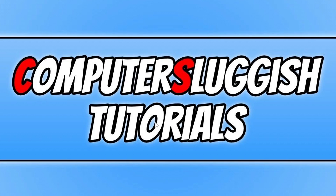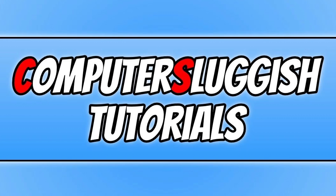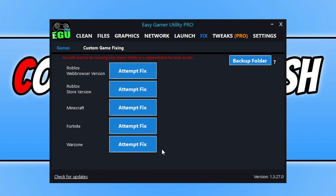Now the next thing that I'm going to suggest is to download a program that I created myself — I put a lot of time and effort into creating this. It's a program called Easy Game Utility. It's got many different tools on it but the tool that we're looking for is on the fix tab. You are then going to see Warzone. Just simply click on 'Attempt Fix'. This is going to run through a few different methods in resolving issues with the game and then launch Warzone. If you do like Easy Game Utility and want to help support the program, check out the pro version which you can purchase — every purchase really does mean a lot to me.